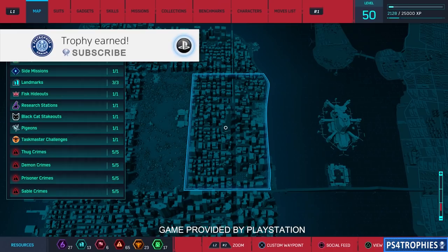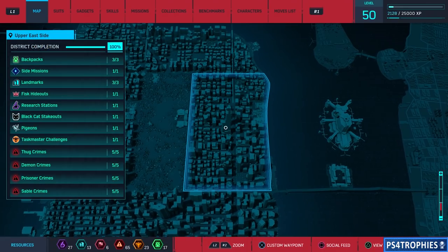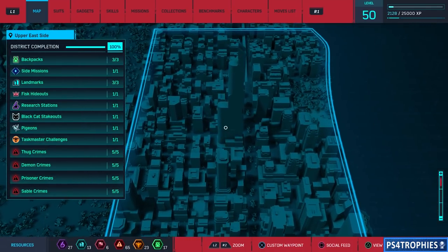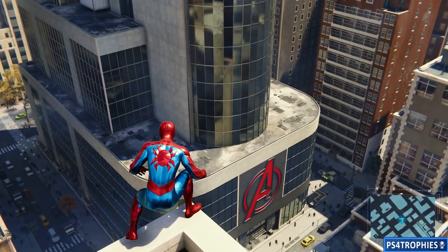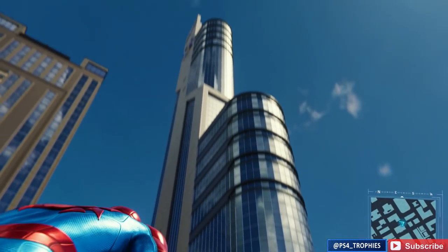Hello everyone, it's your friend Brian at PS4 Trophies. The Hero for Hire trophy in Spider-Man requires you to perch atop Avengers Tower. You'll find Avengers Tower in the center of the upper east side — you can see the big building here as we zoom in. All you need to do is perch on top of it, so it's a very easy trophy, you just need to know where to go.